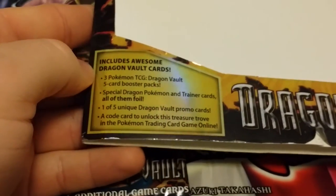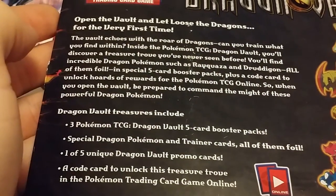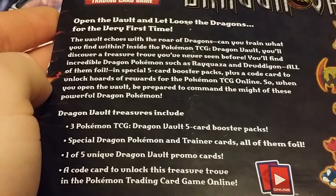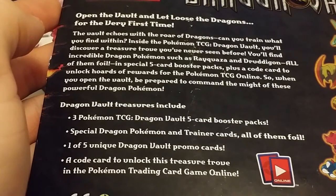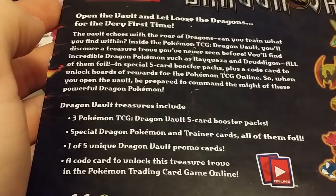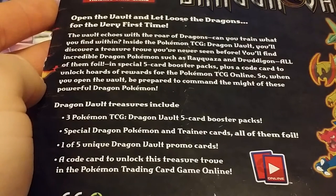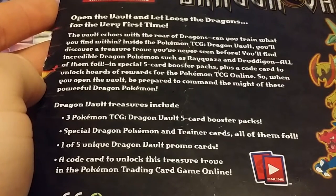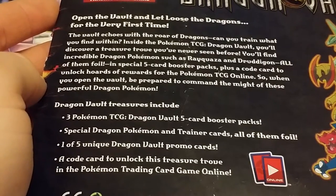If you guys want to read the box: 'Open the vault and let loose the dragons for the very first time. The vault echoes with the roar of dragons — can you train what you find within? Inside the Pokemon TCG Dragon Vault you'll discover a treasure trove you've never seen before. You'll find incredible dragon Pokemon such as Rayquaza and Dragonair, all of them foil, in special 5-card booster packs, plus a code card to unlock rewards for the Pokemon TCG Online — be prepared to command the might of these powerful dragon Pokemon.'